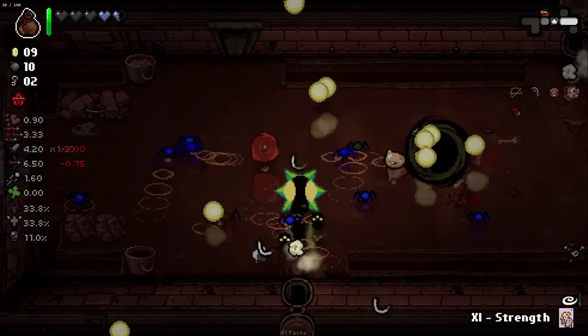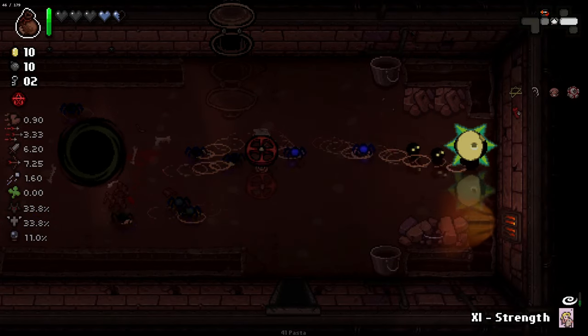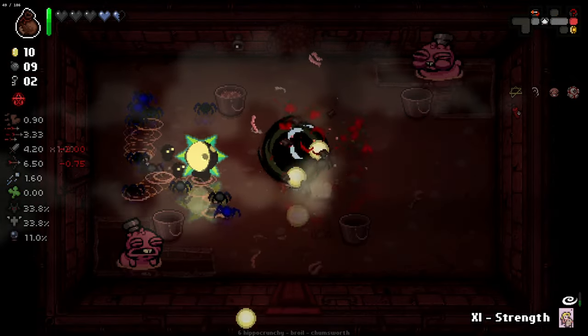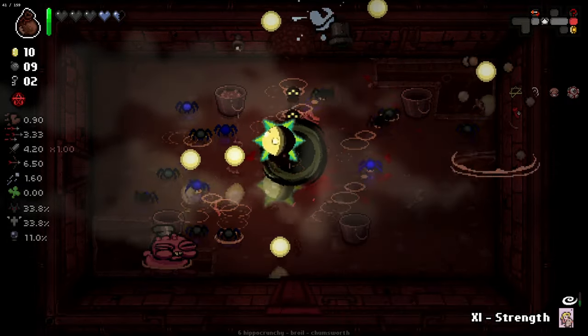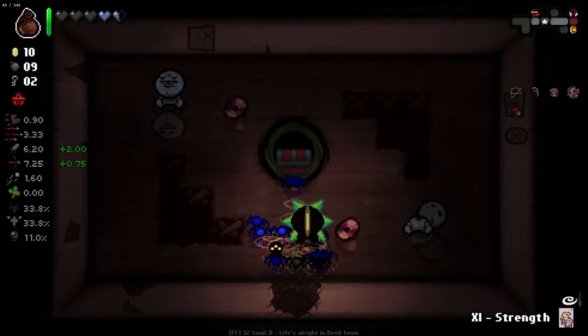I forgot that that enemy was a thing - that was my bad. I like all those burns we threw out there though, that was cool. We found the red room straight away this time. It's going to be very, very nice being able to find the red room. I am going to go for a lot of red items. Even though there is some trash in the red item pool, there is also a lot of really good items in there too. I'm going to try and go for good red items when I can.